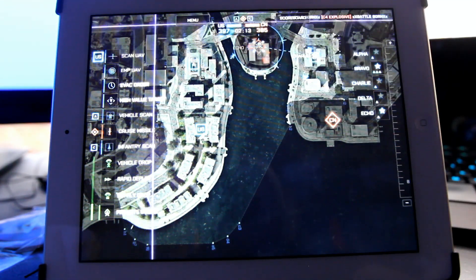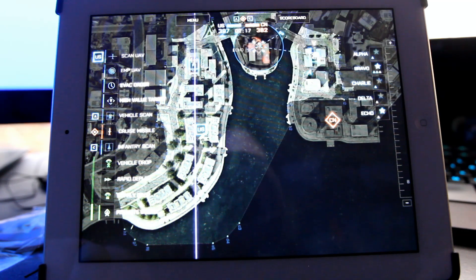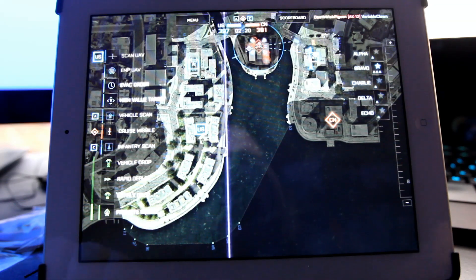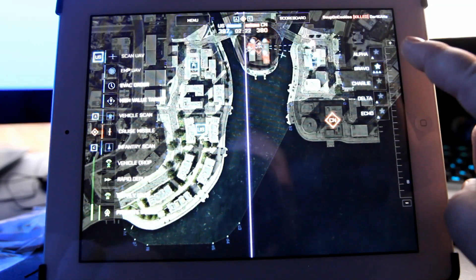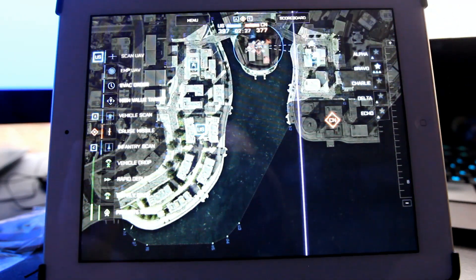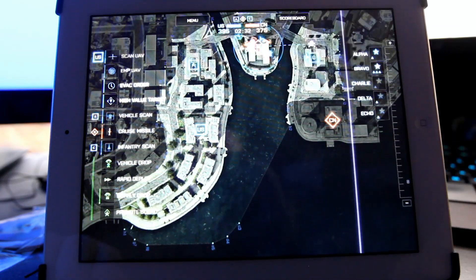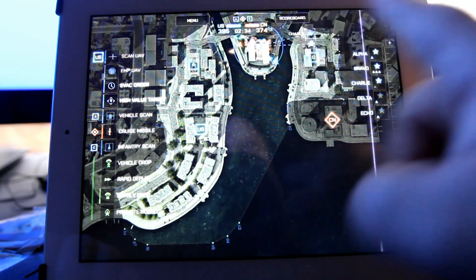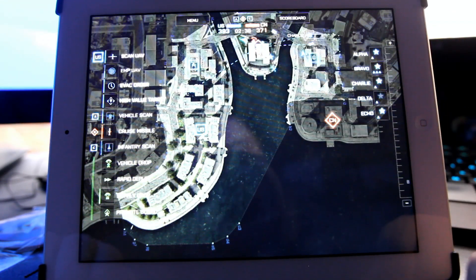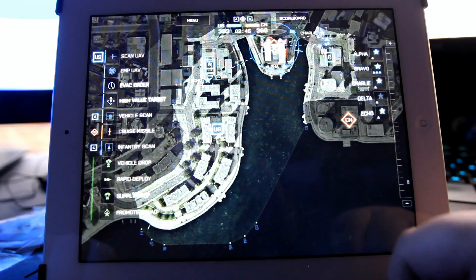I probably should have dropped that on the roof. Now they have the cruise missile and their whole squad is there. I just told my whole team to go there. I can drag the different squads over there — as you can see it's kind of a fast pace. I'm going to drop a resupply right on the roof and just keep telling my team to get over there — their whole team is on the roof at B.